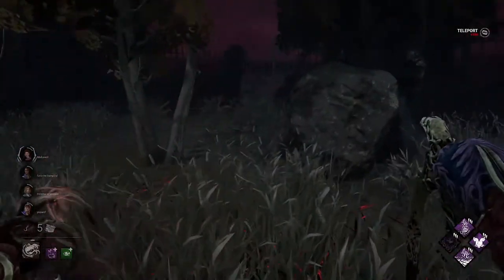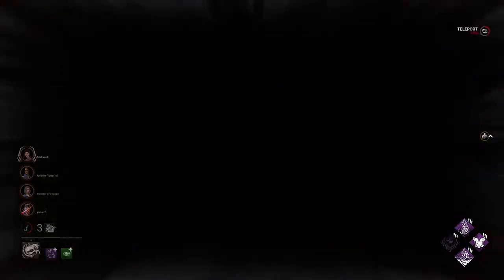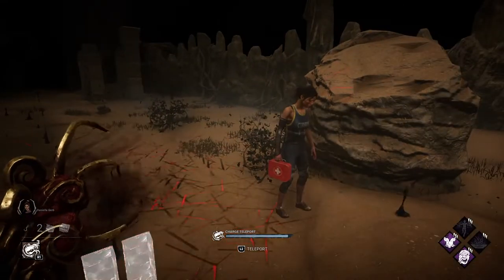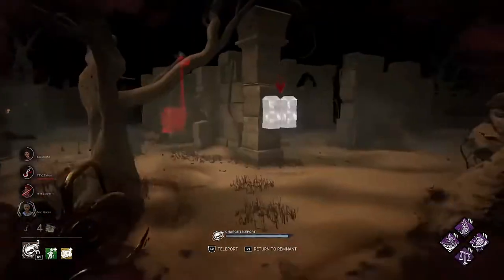A remnant is a great tool for anti-loops and mind games, but most players do not know how to use it efficiently. First, you should know that if a survivor goes into your remnant, your remnant will disappear. There are multiple techniques for using the remnant.